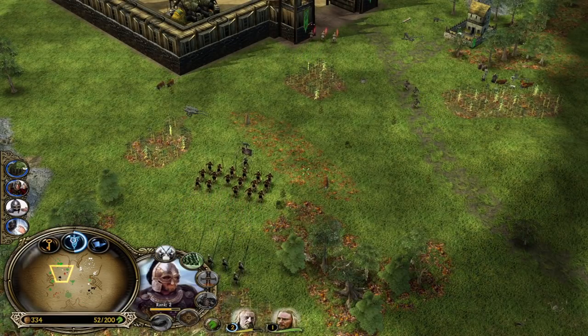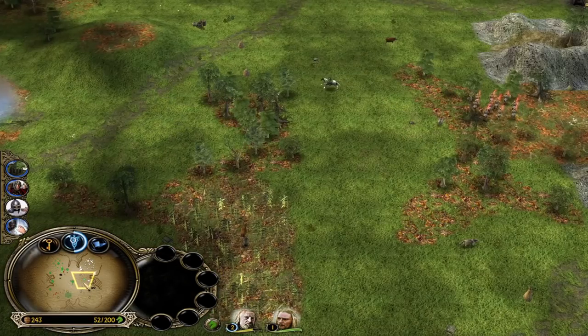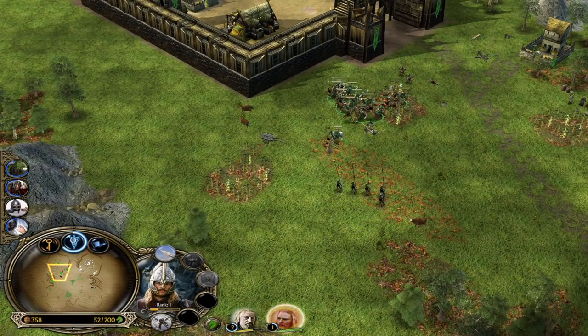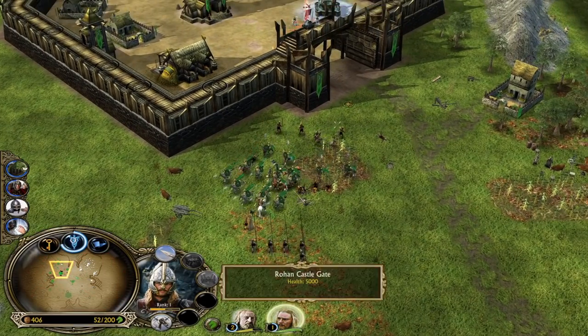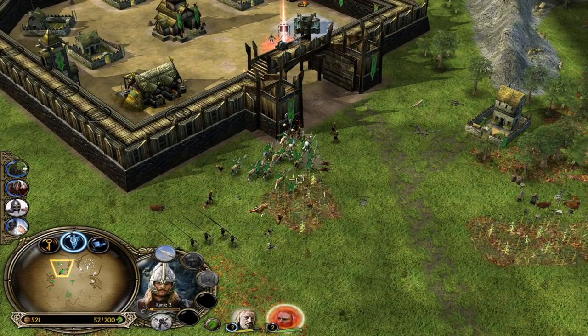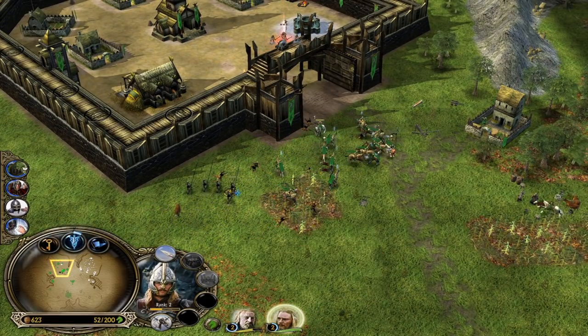I believe the Isengard player is not paying attention and he is running it down. I will gladly take this experience. Eowyn might actually get a lot of experience here. You need to get level 3 for the Pillage or Outlaw leadership — that means money every time we kill enemy units.